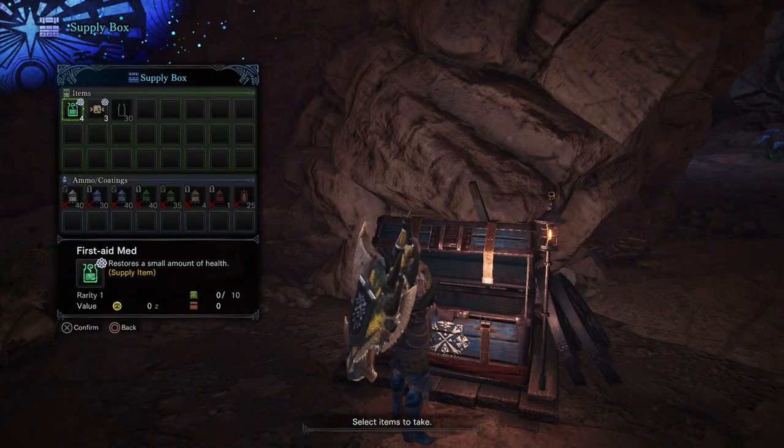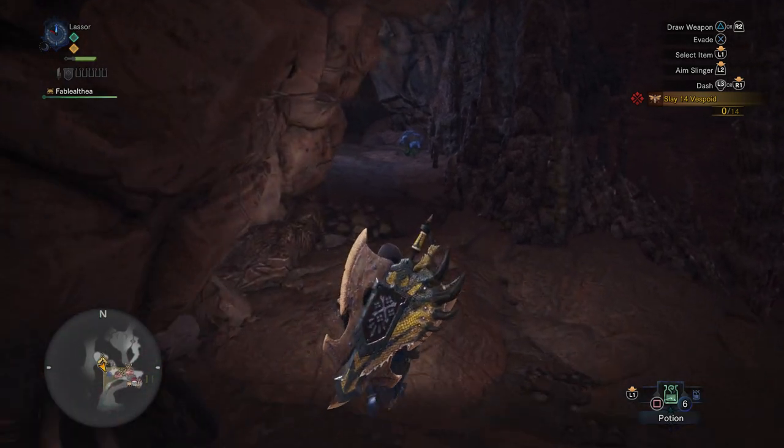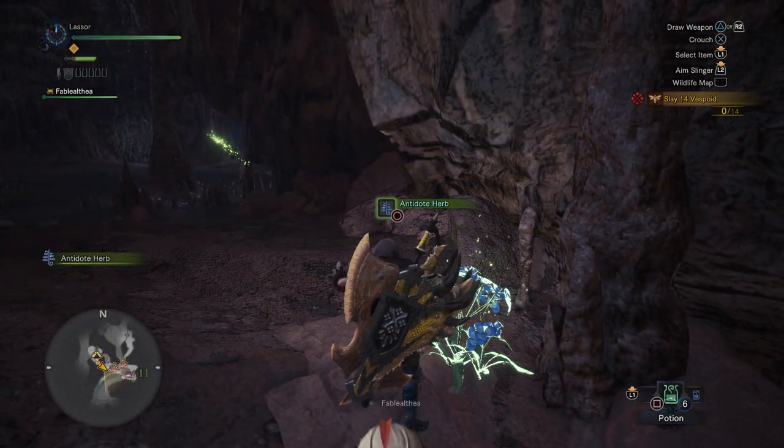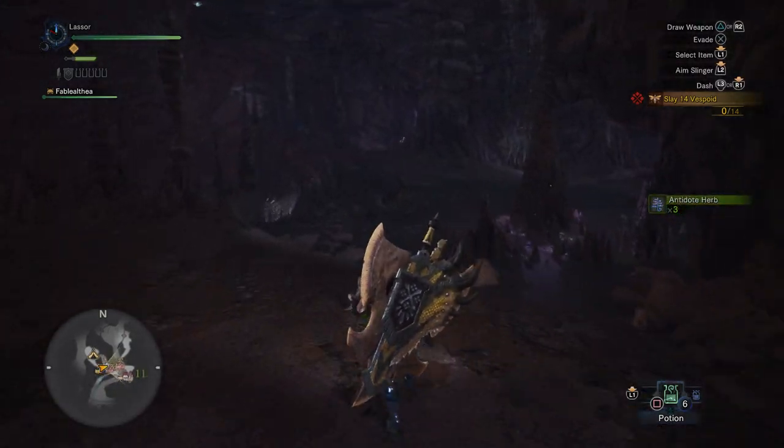Let's see what we've got in here. I'm not going to need any of that — no bother even taking it because I'm not going to use it. We'll take an antidote herb though. Oh whoops, I pressed the wrong button — almost used a potion.